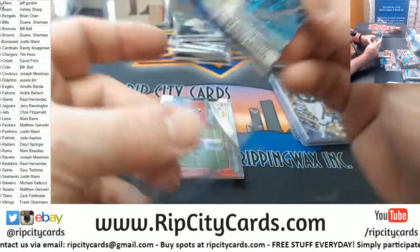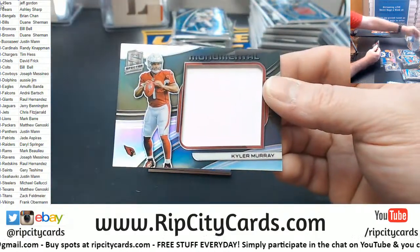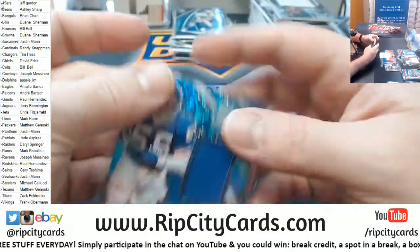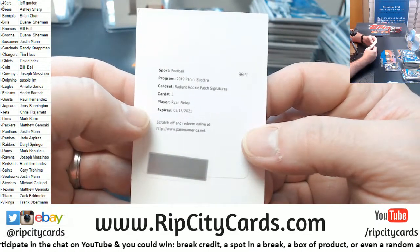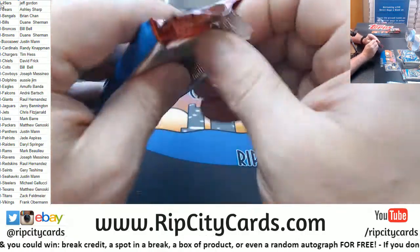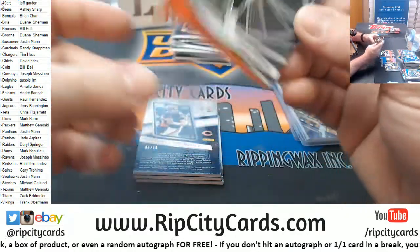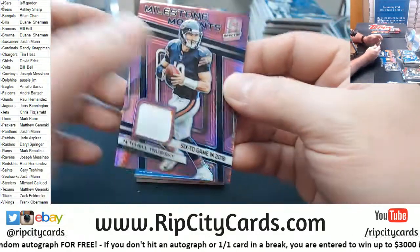He'll still be considered one of the premier quarterbacks of recent time. Steve Largent to 60. Kyler Murray to 199 jumbo. To 99 LT for the Giants pillars of the game. A redemption for Ryan Finley radiant rookie patch signature, Bengals. Chris Godwin, who is excellent, to 99.